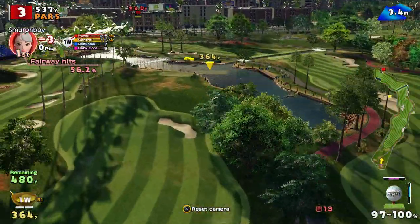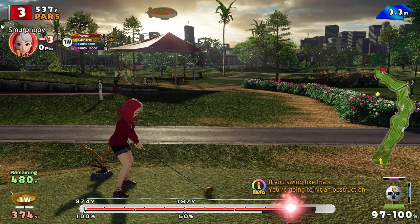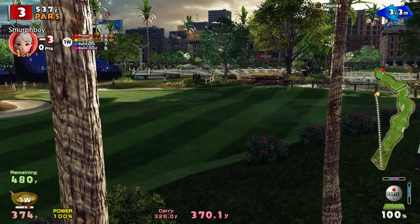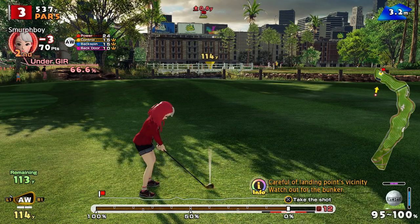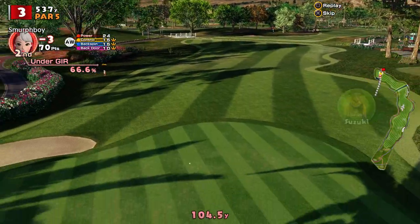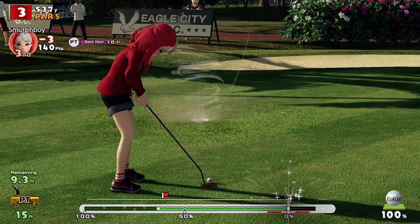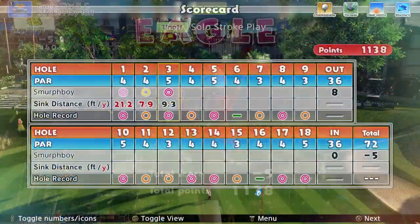So hole 3 is albatross territory normally. I'm not sure with the wind the way it is though, it's going to play like that today. Going to need to thread my way through those trees. Got a nice bounce there, found a good bit of the fairway, cut the corner off. So 115 left — it's just going to be a bit short. Should have the Eagle — there it is! So that gets us to 5 under.